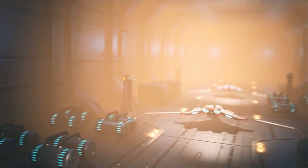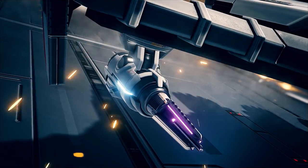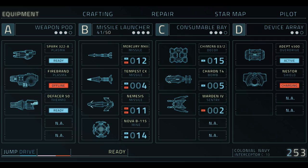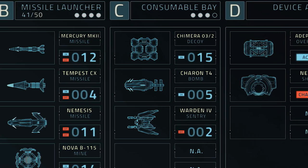So the first time you start the game you'll find yourself inside the hangar of a big carrier. Here you simply select one of three different starting gears and you're good to go. Each comes with a different set of weapons, devices and consumables installed, allowing different playstyles.